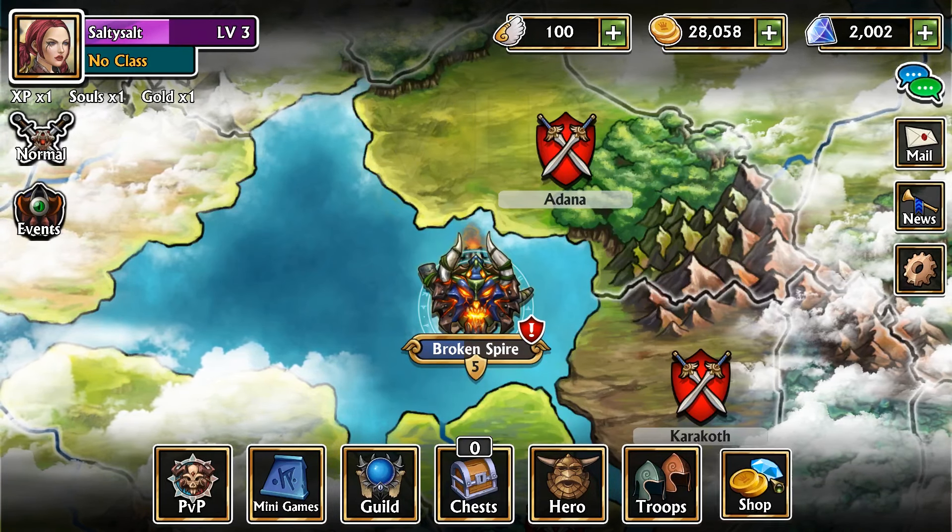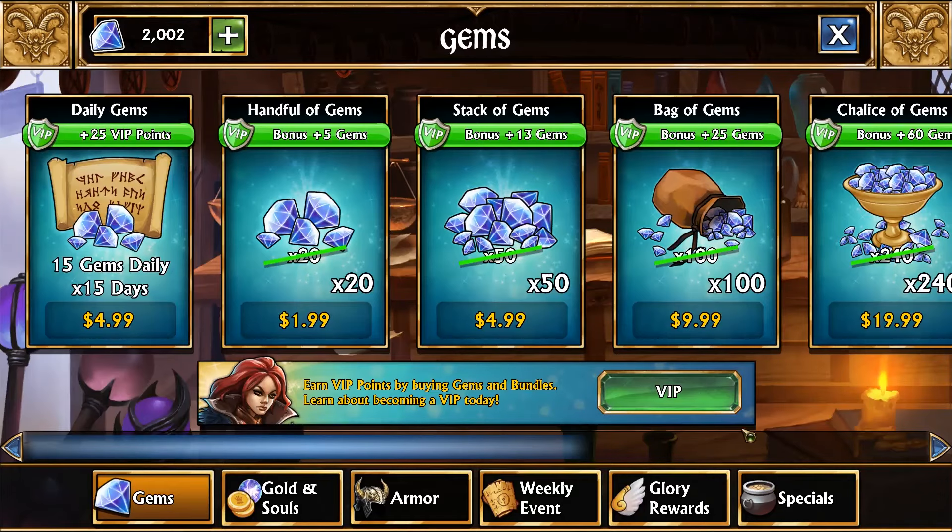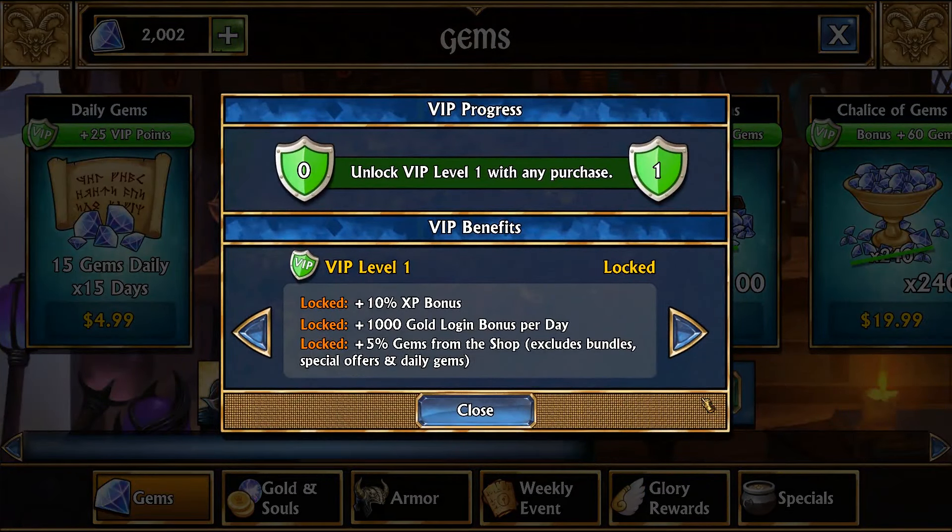Tip number ten: VIP levels. If you have browsed the shop, you'll have noticed the VIP points. Every time you make a purchase in Gems of War, you earn some of these VIP points and they unlock permanent bonuses within the game. For example, at VIP level three you'll unlock permanent scouting of enemy troops, while at VIP level five you'll have access to the VIP chests, which are the best way to get epic, legendary and mythic troops.